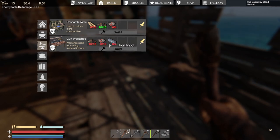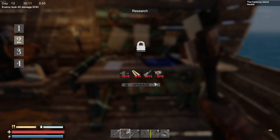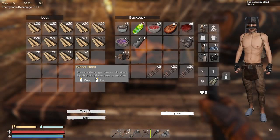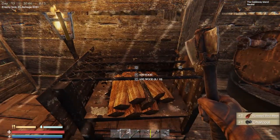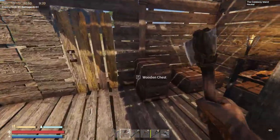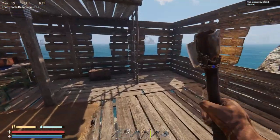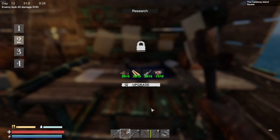The last thing I want to do is upgrade this workbench. I'm also keeping all my gun parts and charcoal in one chest — charcoal is used to make gunpowder eventually when you make the gun workshop, but that requires iron, which is why we need the furnace. Let's upgrade this thing — we need ten components, fifteen rubber, fifteen metal, and fifteen wood. Oh, I need five more rubber — shoot. Let me grab it. Yes, okay, I've got everything.